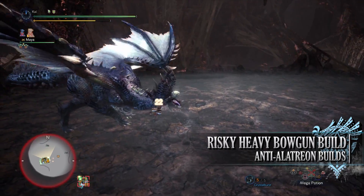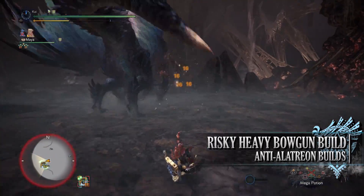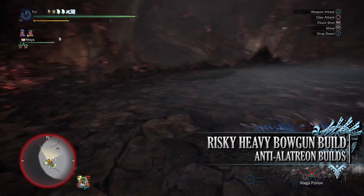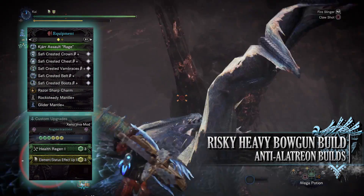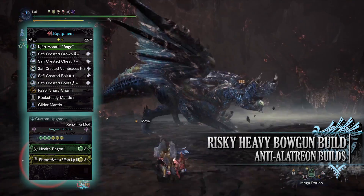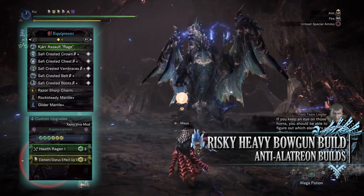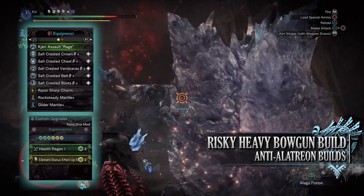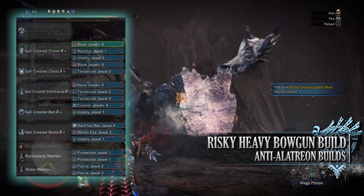This build, much like all the risky builds, makes use of the Safi Jeeva armor providing a ton of DPS, but it's risky because it drains our health with each shot. The ammo types we're focusing on are primarily flame ammunition as we're using a fire build, and piercing ammo too. For this build you'll need the Safi Crested Crown Beta, Chest Beta, Van Braces Beta, Belt Beta and Boots Beta. I'm also using the Razor Sharp Charm and for my weapon I'm using the Kiara Assault Rage, with a health regen augmentation and an elemental up augmentation. For the custom mods I've gone for increasing the weapon's raw attack, as there are no custom upgrades to increase the elemental damage.